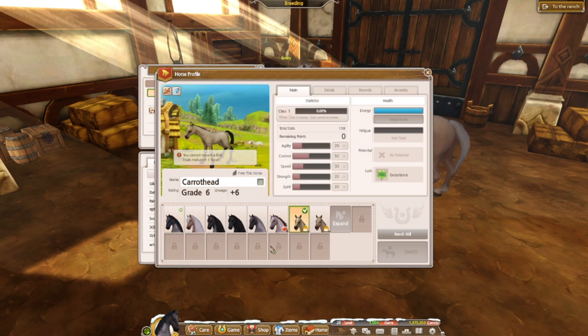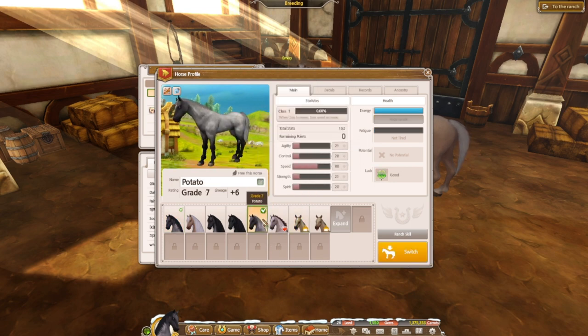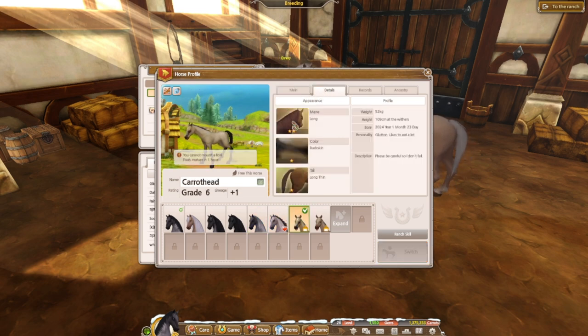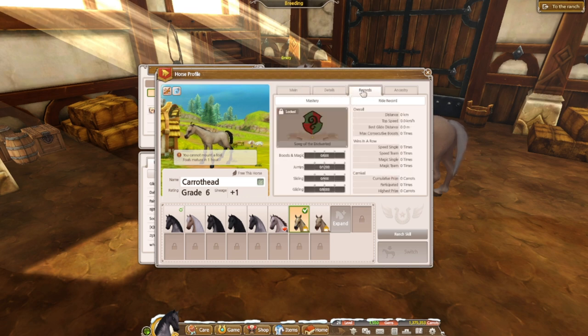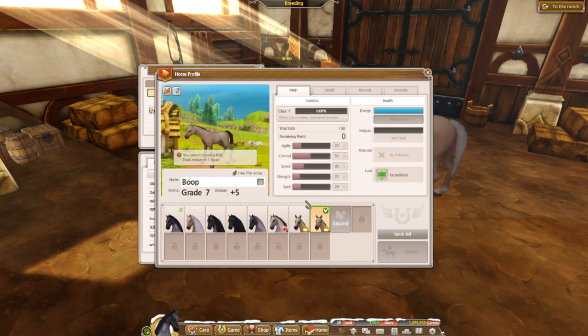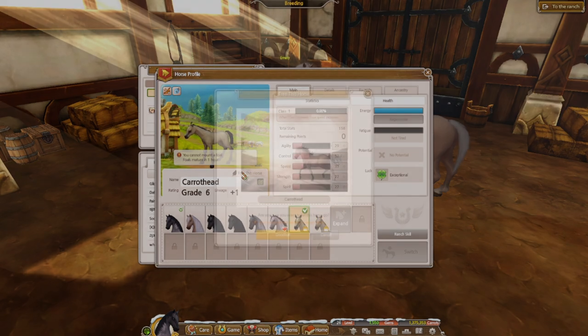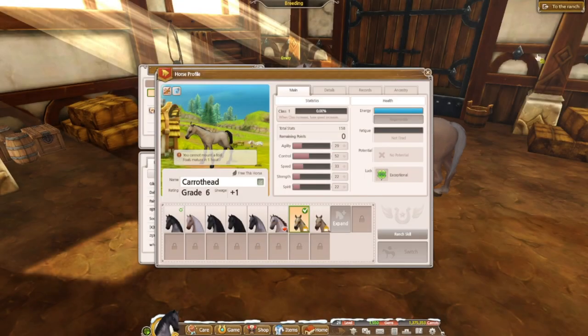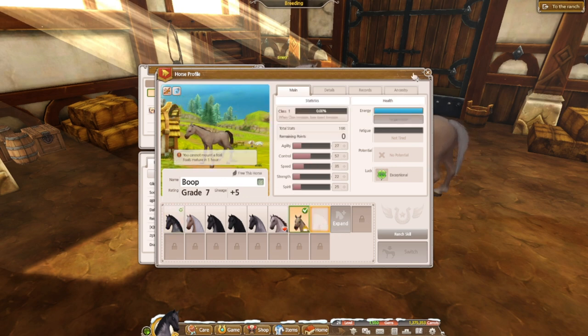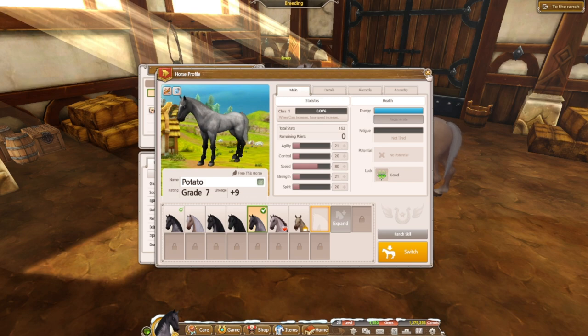This one is 158, class one; this one is 162. I kind of like the roan skin — that's not bad. But really there's nothing worth keeping on this one so I'm going to release it. I'll keep 'Boop', and then I don't know, I'll be random and just breed with whatever for stats.